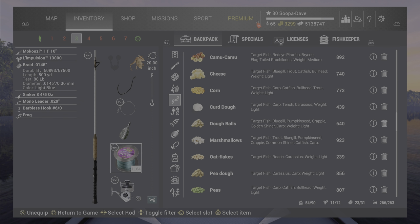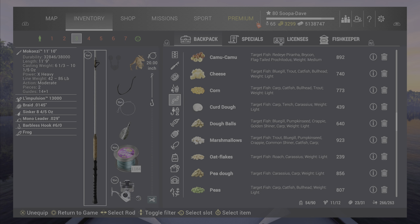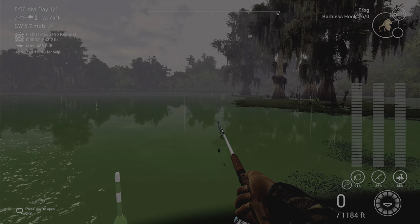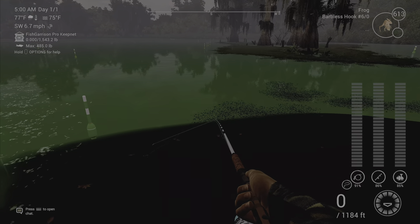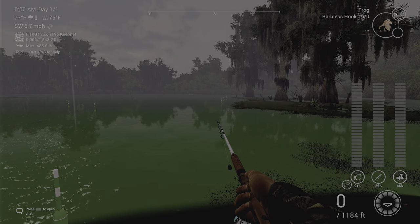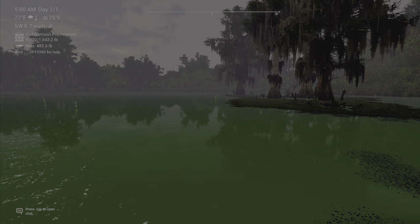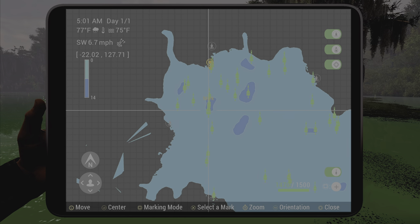One thing I should mention because I see a lot of people not doing this — you can have five poles. You don't have to just use four; you can put four on a rod stand and one in your hand. For spot one, and because there is no unique timers, what you do is fish a spot till it slows down.